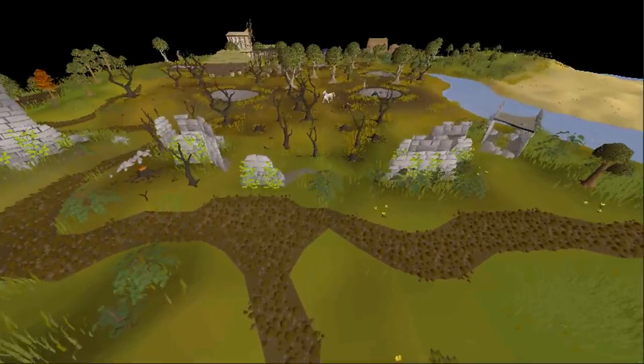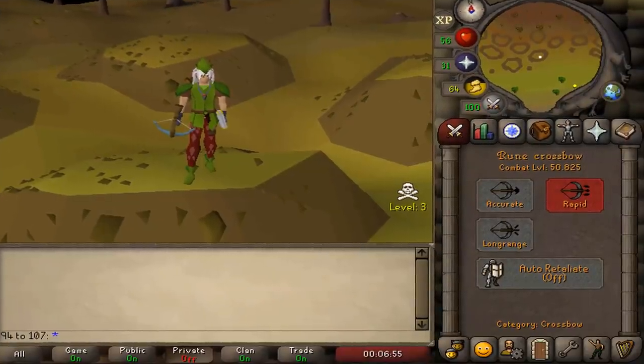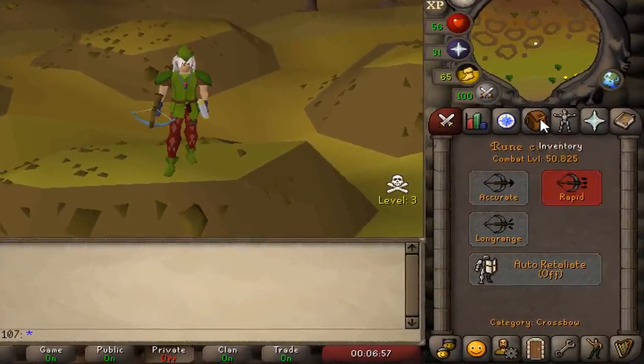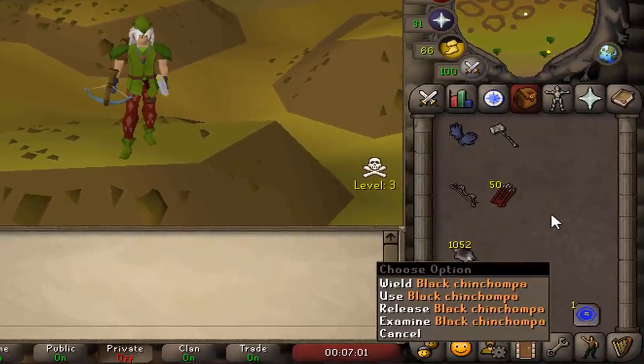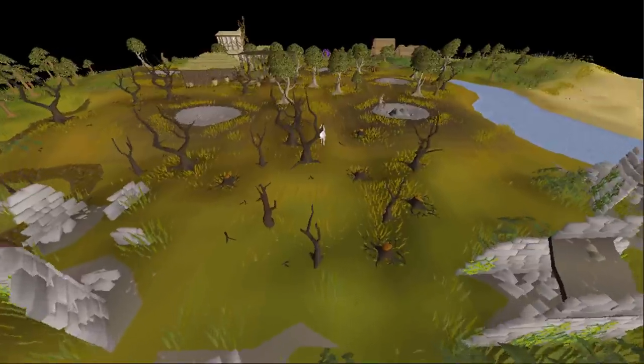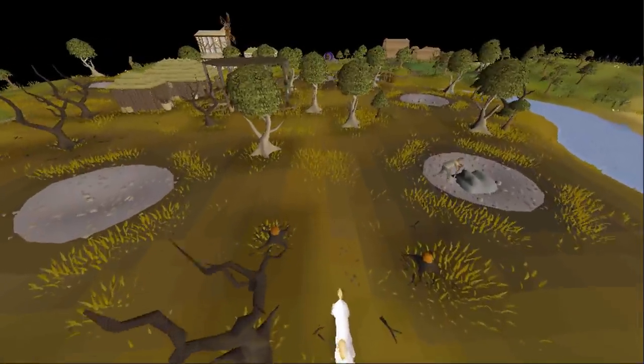Making a PKing account starting with 100 mil — in the first episode we completed the goal of creating a level 50 baby pure with mithril gloves unlocked and over 1000 black chins PKed. Today we are going to evolve this account to something much greater. Hope you guys enjoy.